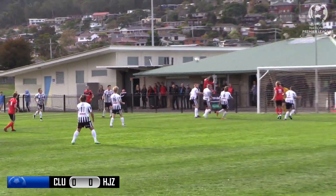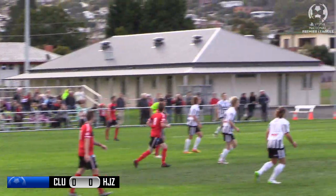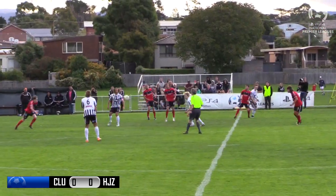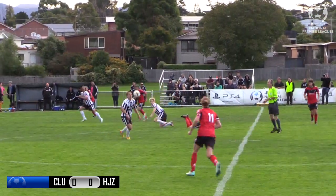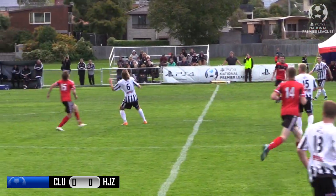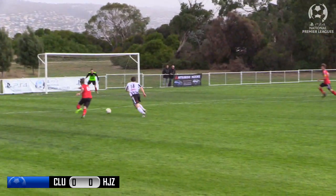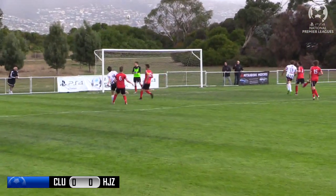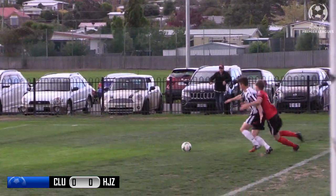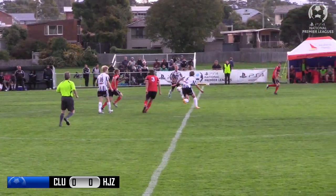Heath just burst out on that right-hand side — what a ball it is from Naden. Good value Clarence, they'd love to get something out of it as this one floats just over. That's driven again by Aitken and then Griffin gets involved. Aitken hustles and bustles, cueing in a little bit of space, cuts inside and fires a shot. Tries to get in behind Toghill with a pass there for Heath — and that's surely a foul. Lush helps it further into the box.